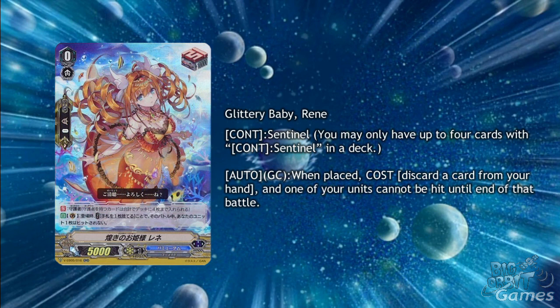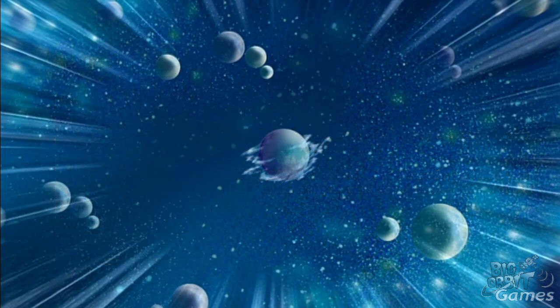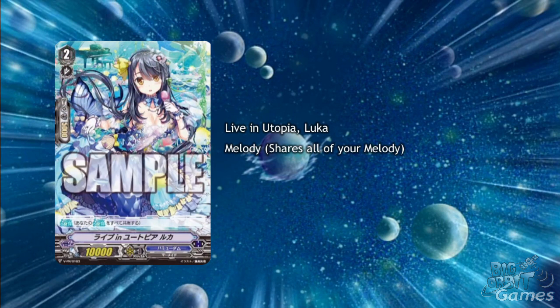Glittery Baby Rean is the perfect guard draw trigger of the set. There are a couple of promos this week too — they're still both for Bermuda Triangle. The first one is a grade 2: Livin Utopia Luca. All she has is Melody, but that is enough, as she gains all the buffs from your grade 3s. She can also be searched out because of this keyword, which is incredibly useful.